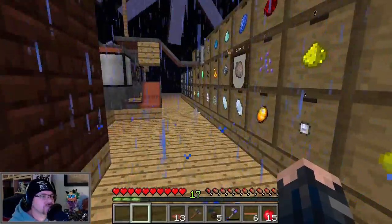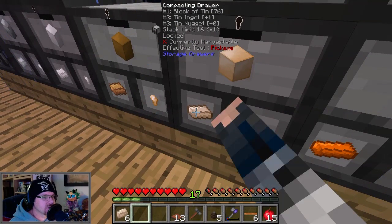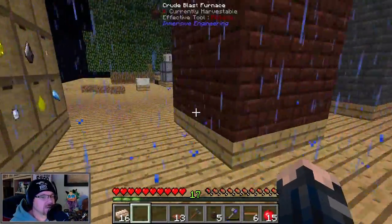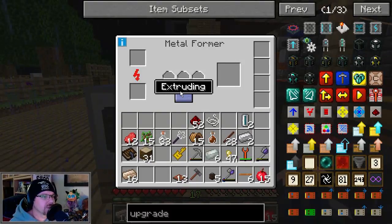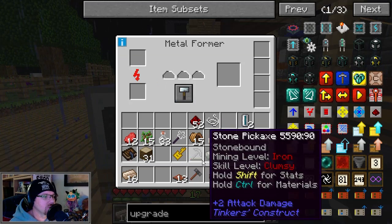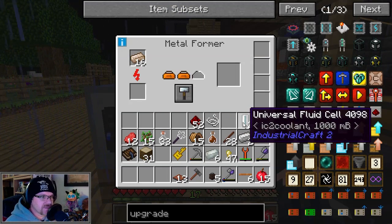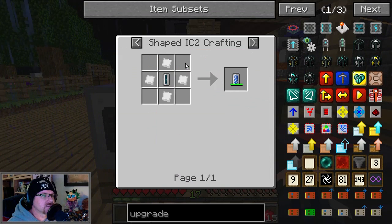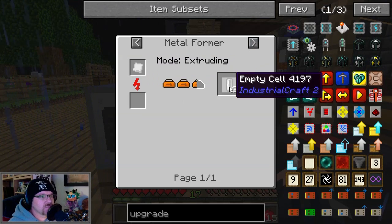Got to go over here, get some tin, basically squash that. Let's grab, I don't know, a nice round number, say 16. Right, metal former — rolling. I want the tin — that'll give me the tin plates. Actually wait, I need three of these. So if I go to here, go to there, go to there — empty cells. Extruding tin plate will give me three of them.